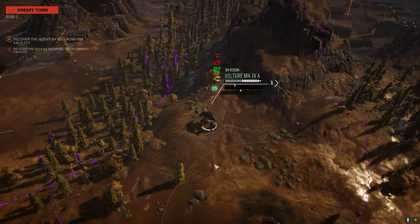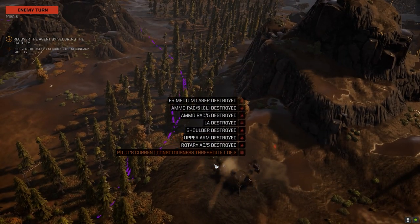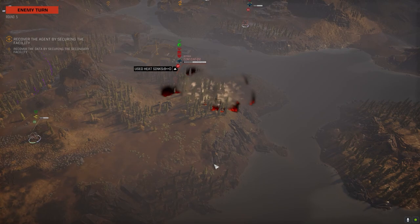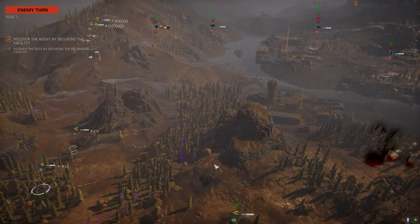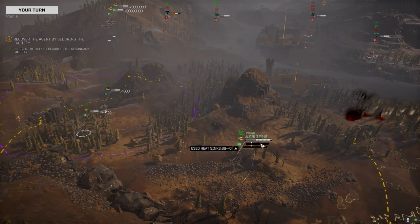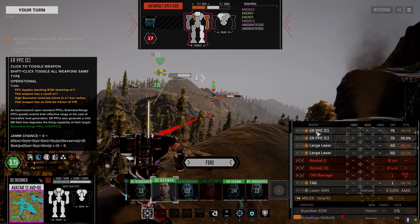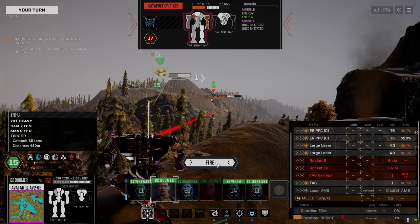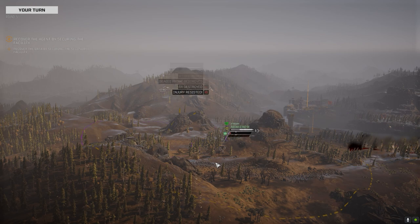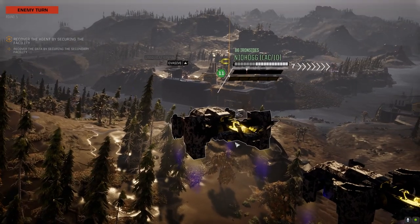Yeah you better run. Couldn't get the kill on him. Genuinely disappointing. Although I think that Vulture was underpowered with those two racks - the racks just don't have the same punch they used to have. So a dual rack build really isn't - unless you've got a lot of other supporting weapons it's really not that viable.